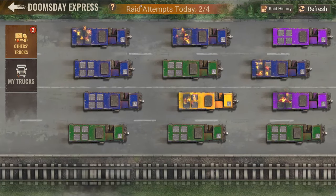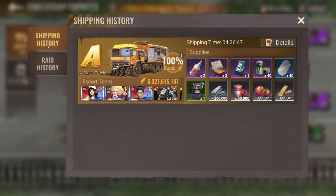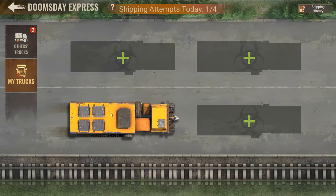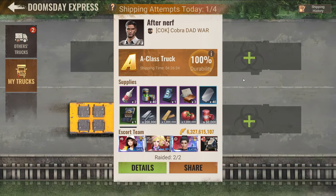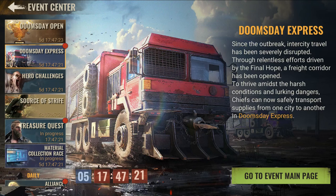That's basically it. You have four attempts per day. You can check the raid history and see what has happened, and check the shipment history to see the shipping time. If you want the best result, look for A-rank tracks. If you want the best team efficiency, wait for the shipment to finish and then assign it again — though it will cost you a lot of time. I hope this explains everything about this shipment event. Have a wonderful day!